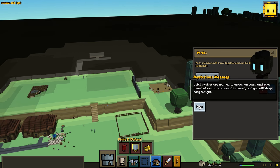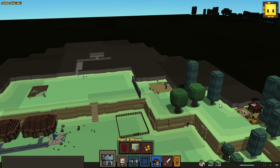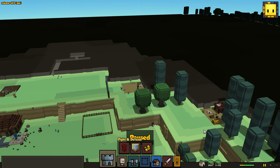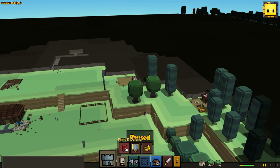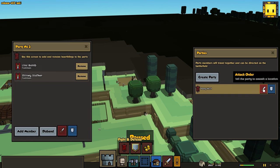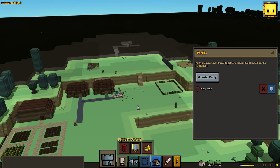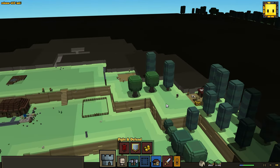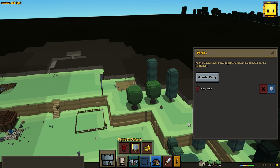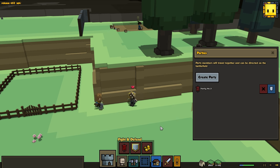We got a message over the banner: goblin wolves are trained to attack on command — free them before that. So we got some more wolves somewhere. Let's pause the game. The wolves are right here, so as soon as that ladder's gone up, we will deal with that. Let's bring our fighters over here. And our fighters should now be running over there and fighting somebody coming down. Here we go — it's about to get real.